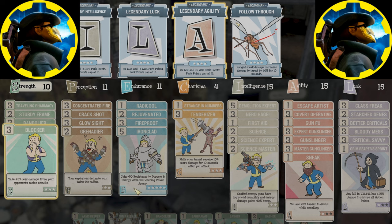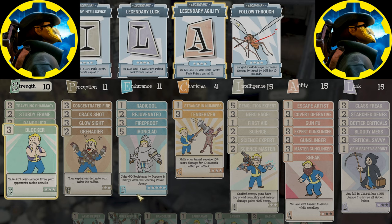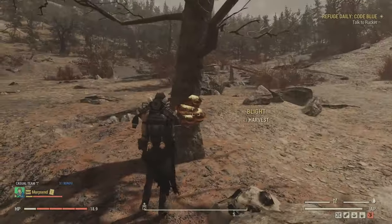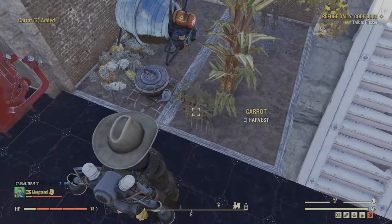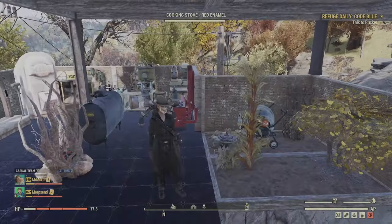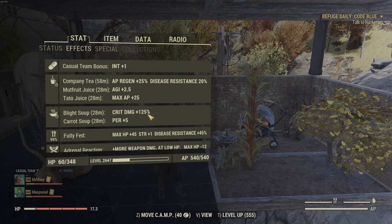Let's go over what perks and buffs I'm going to be using. You can pause here to get a better look, but I'm using the full gunslinger setup. For food I'm using blight soup because I'm going to be doing a lot of critting, as well as carrots, potatoes, wheat fruit, and company tea. With herd mentality giving me increased buffs, we have company tea with 25 agility, max AP, 125% crit damage, and 5 perception.